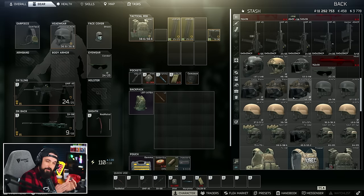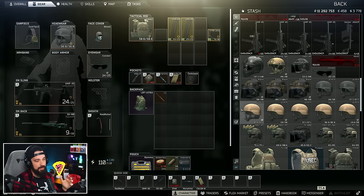Once you find all of them, reach level 62, and complete almost every quest in the game, you get the Kappa container. It's cool to have a super end-game goal to work toward, but for newer players it's really out of reach. Getting to level 62 is very hard, although it is a little bit easier now with the daily and weekly tasks.